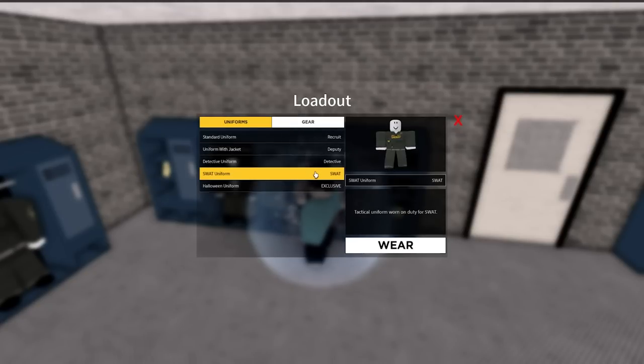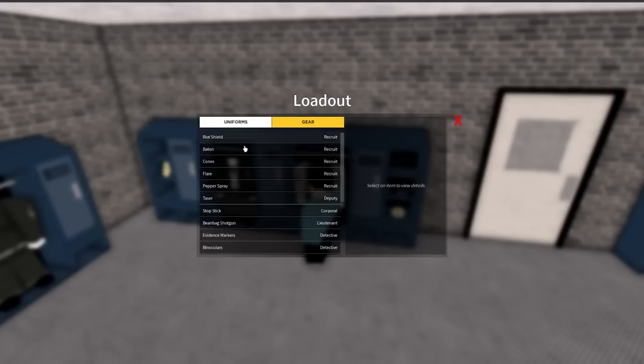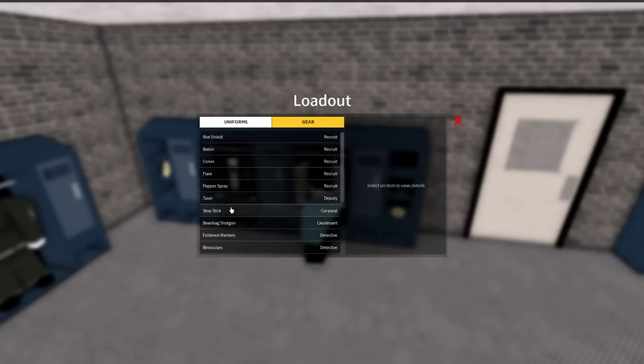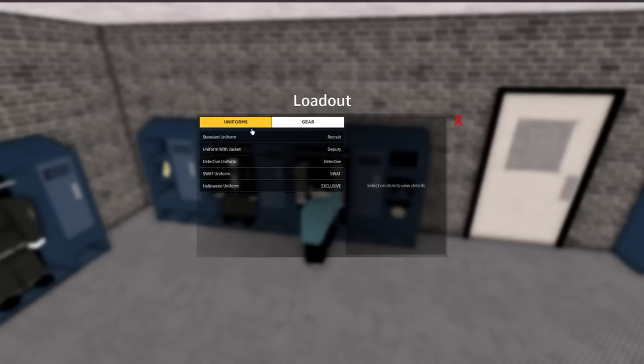We've got the Halloween uniform, the SWAT uniform, detective uniform with jacket, and then the standard uniform. In gear we have loads of options: SWAT stuff, binoculars, shields, police tape, flares, pepper spray, taser, stop stick, beanbag shotgun, even a riot shield — loads of different stuff built into the game.